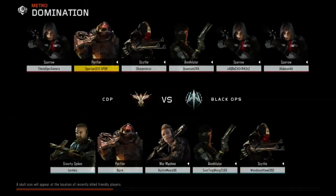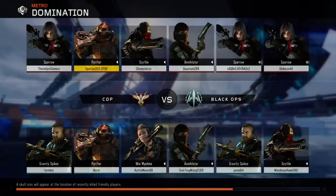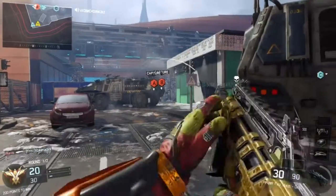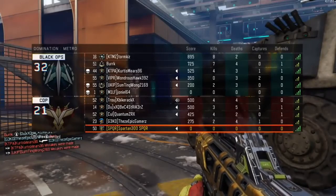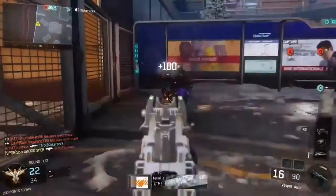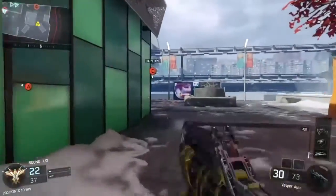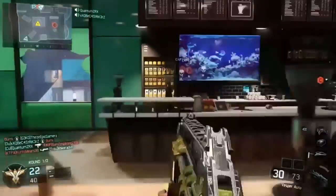We're slipping into a game now — I'm going to show you the Vesper submachine gun, how it handles, and you're going to see it perform in all its gold glory. Looks like we're going into the metro map playing domination. We're also up to max prestige with this weapon. Look at everyone's ping — that is a crap game we've come into. I can feel the screen twitching already even though I got that kill.